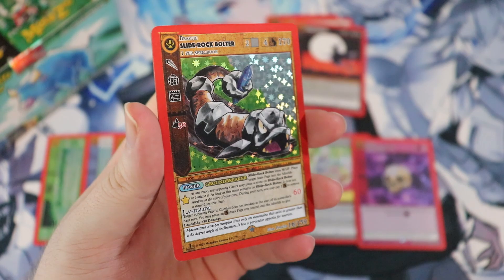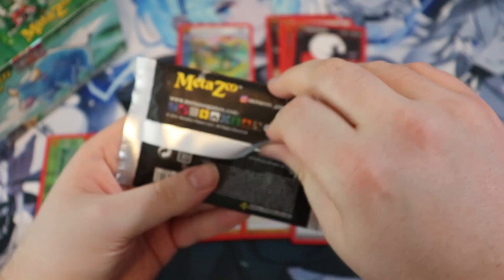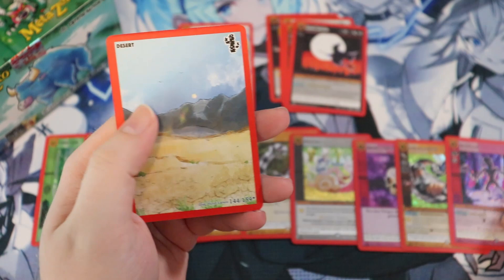Another full hollow — Slide Rock Bolter! This box is on fire, the complete opposite of that terrible box I had. I'm really glad I didn't open that one on camera. And another full hollow — Walking Sam! This box is insane, look at all these full hollows.